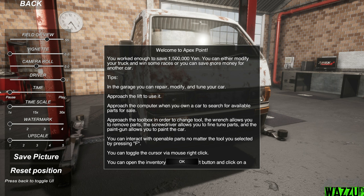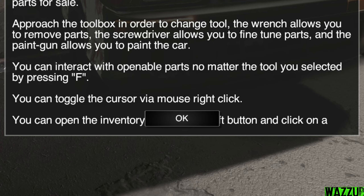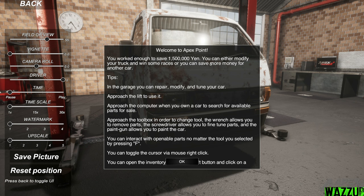Approach the computer when you own a car to search for available parts. Approach the toolbox to change tools: the wrench removes parts, the screwdriver fine-tunes parts, and the paint gun lets you paint the car. You can interact with openable parts by pressing F. Right-click toggles the cursor via mouse. You can open the inventory — what the hell, there's a button in the middle of the tips?